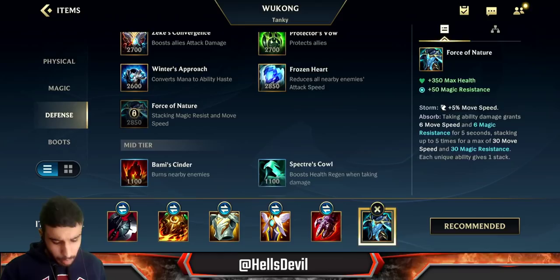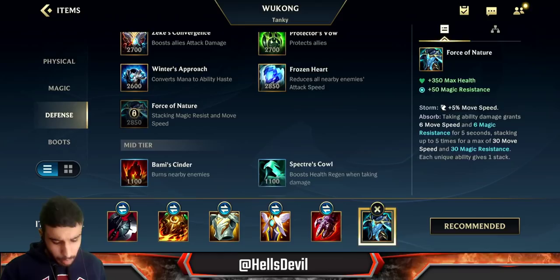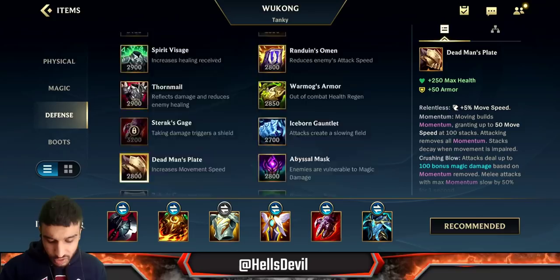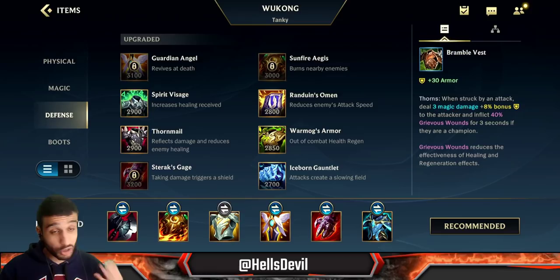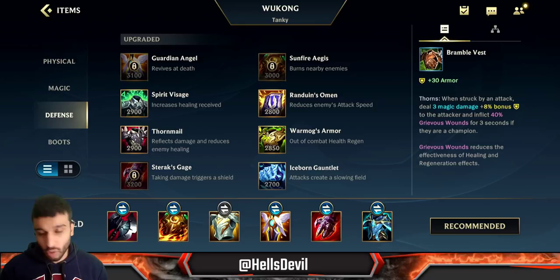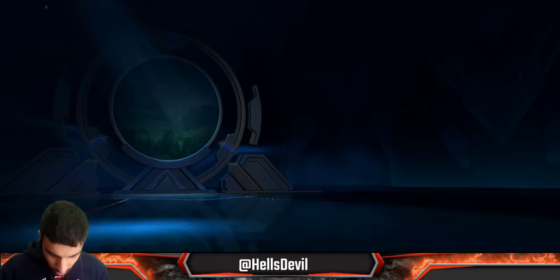For your last item it depends on what you need. If you need magic resist, go Force of Nature. Otherwise you can get Randuin's Omen, Thornmail, Frozen Heart, or Dead Man's Plate - whatever you need. For Thornmail, you can actually get the Bramble Vest component quite early in the game, even as your second item if the enemy has a lot of healing like Nami or Soraka. Then delay the full Thornmail until your very last item.